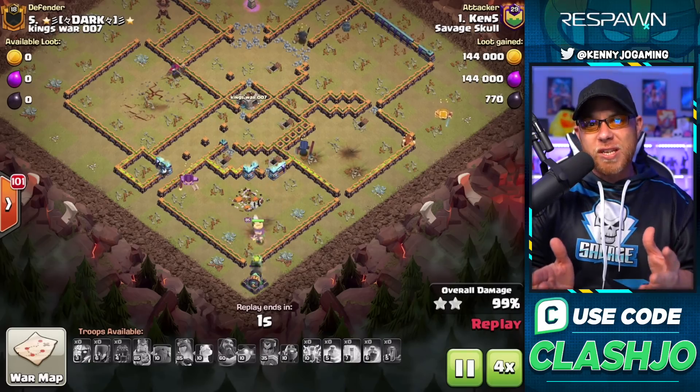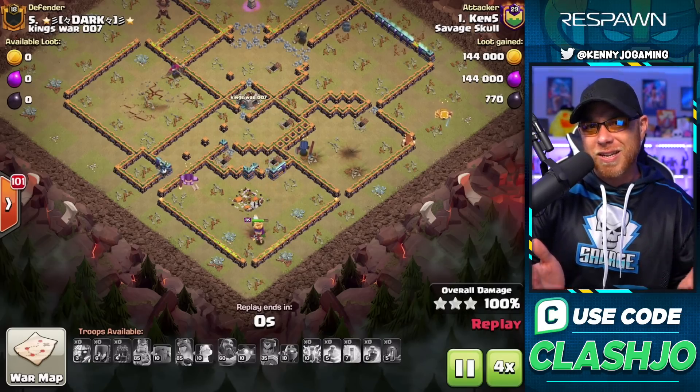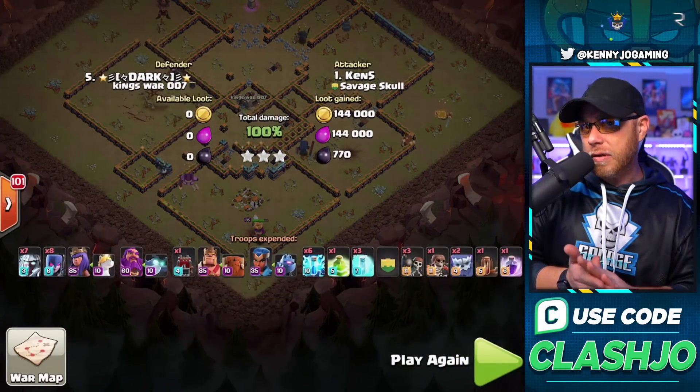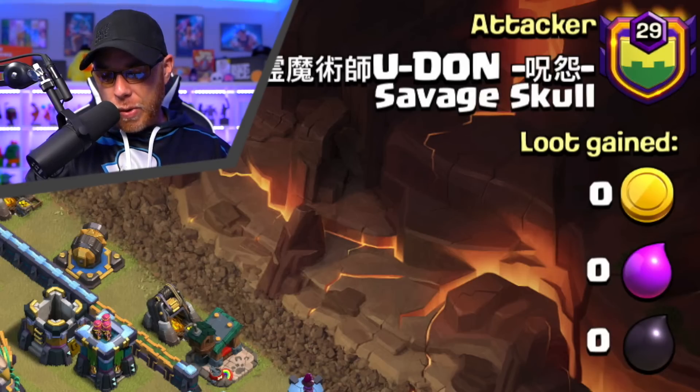Either way, it's really nice to see that the Electro Titans are already coming into play very early on — they've only been released within 24 hours. There's your army right there. Let's take a look at another one of these attacks. For attack number two, we got Yudon with the same exact army.